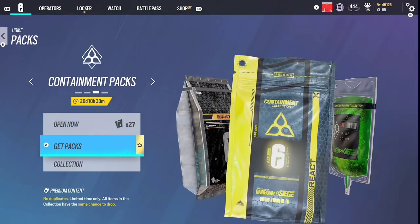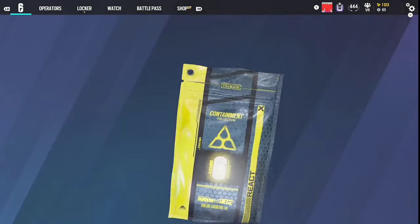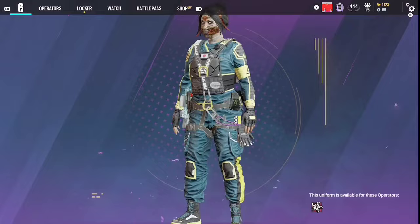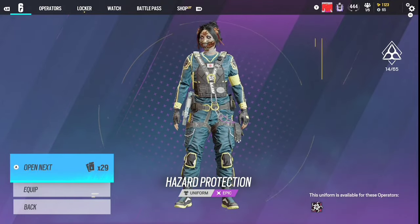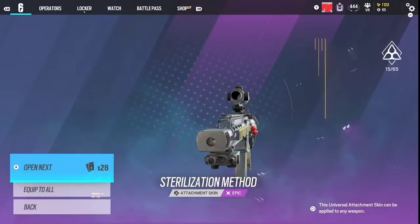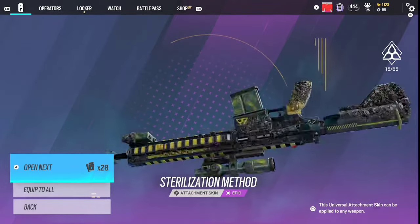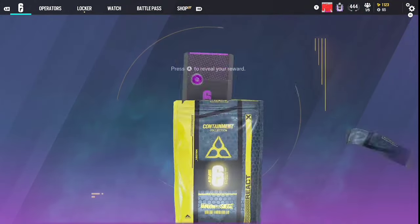The main thing everybody's been waiting for - let's get started. I accidentally bumpered over. We got decaying for the MPX. I'm sorry for the quality, I keep hitting my paddles on my controller. Purple - I haven't really looked at the rarity of the stuff, we're just going to blast through. This is one of the new ones; I'm not a fan of the React ones, they don't look super appealing to me. I mainly want the Protein ones. This is the attachment skin - I'll take that. I like the attachment skins; I don't think I'll ever really run this, but I like having them.